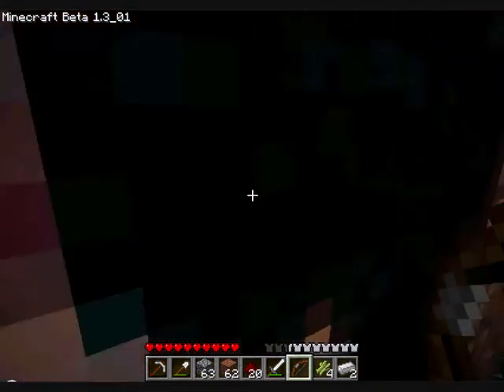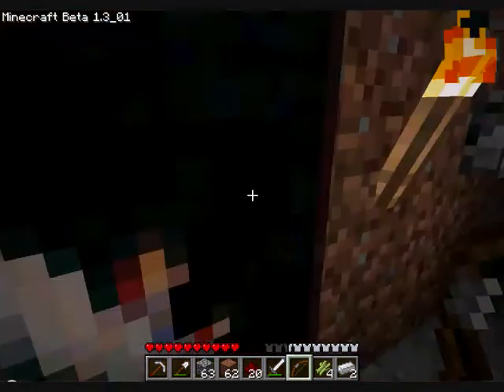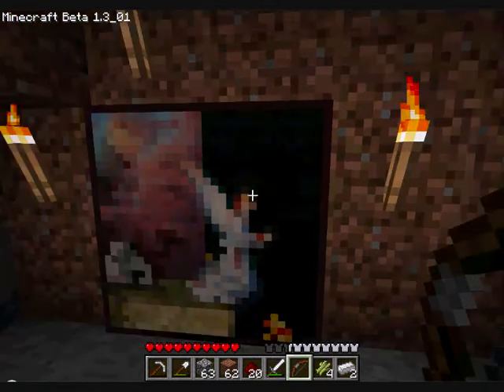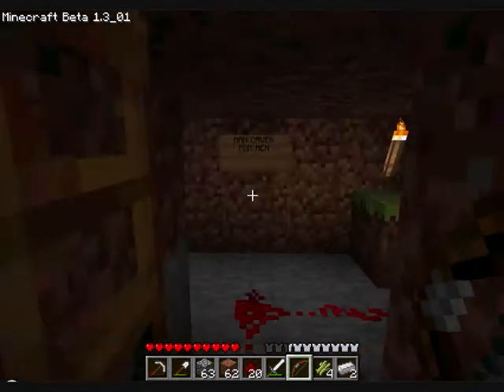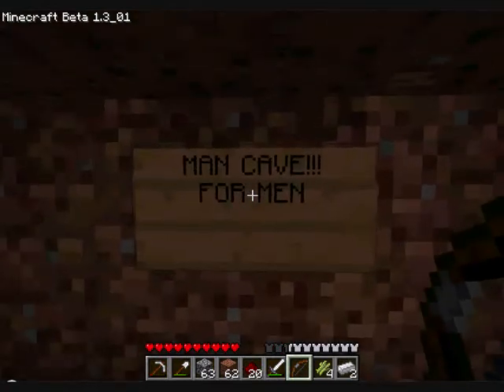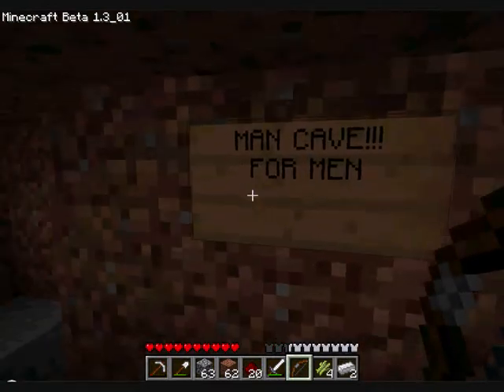As you can see, I cannot get into the painting right now, but once I flip this magical switch, I can somehow just walk through this painting into this room — my man cave for men. Alright, just so you get that clear.